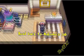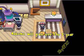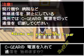Once you do that, Makomo will tell you to head back to the lab, and you're going to head back to the lab. Once you greet her again, she will give you the C Gear.